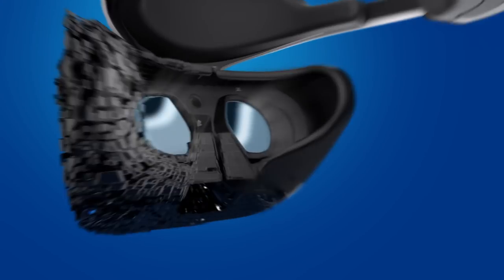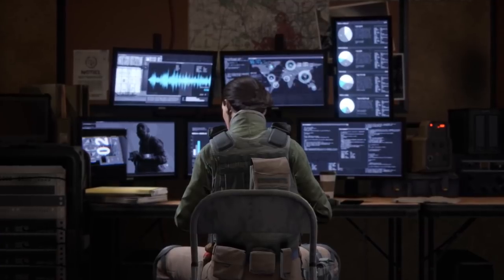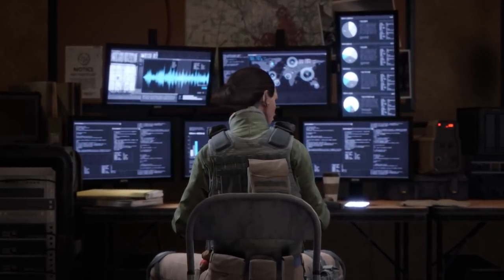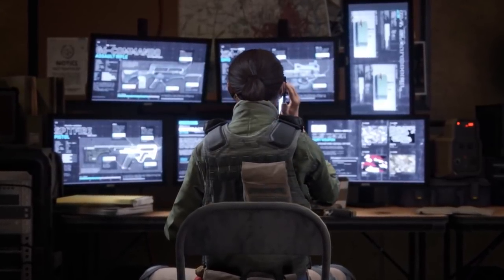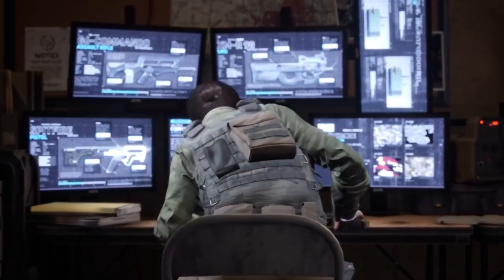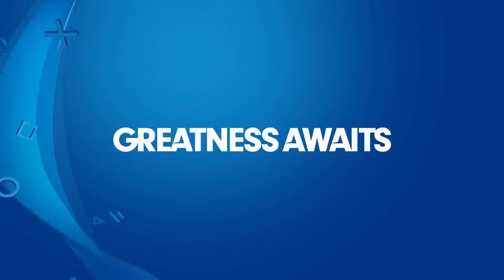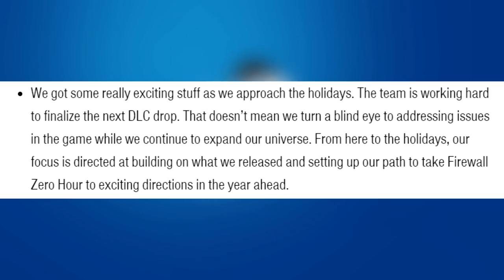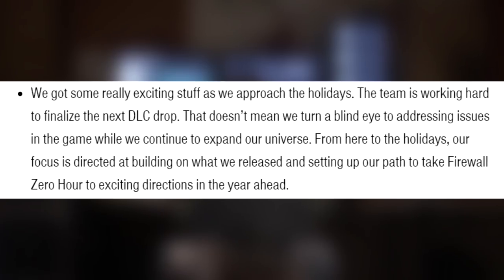In early November we got our first teaser trailer for DLC number two. The teaser featured a new female contractor sitting in front of computer screens, which then changed to display three brand new weapons, a tease for the contractor's skill, and what appeared to be a new map. We were given a release date of November 20th. The community quickly figured out two of the new weapons were based on a P90 SMG and a FAMAS auto rifle. We were also told that DLC number two would be the last DLC drop of 2018.